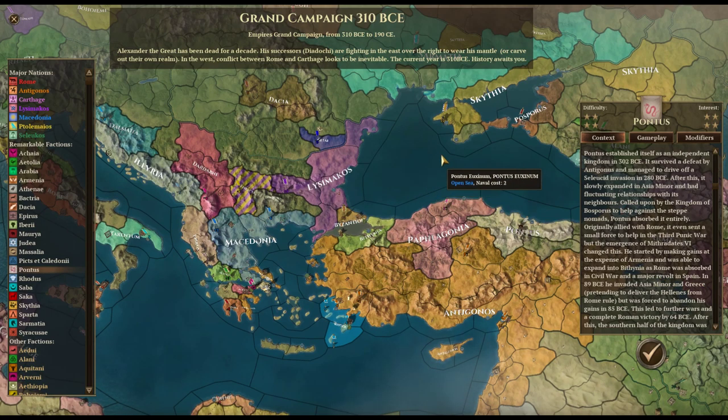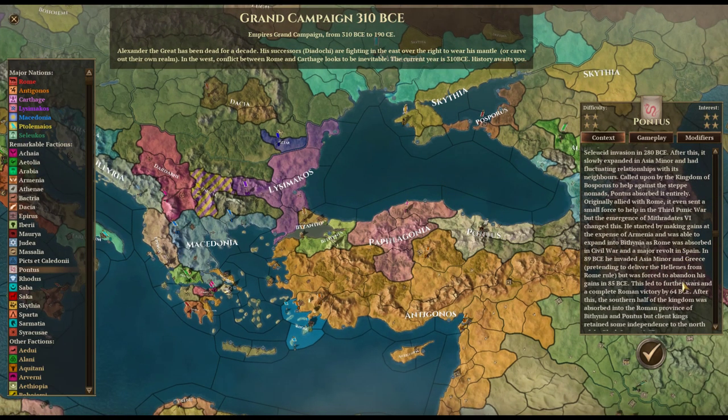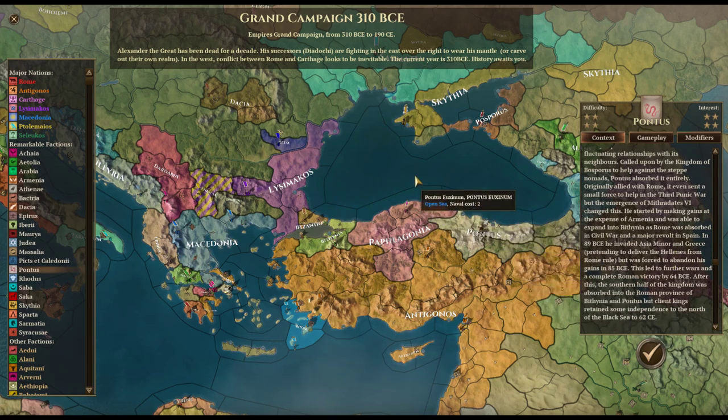But the emergence of Mithridates VI changed things — a major historical figure. He started by making gains at the expense of Armenia and expanded into Bithynia as Rome was absorbed in civil war — the Social War, the war of the allies. This led to further wars and a complete Roman victory by 64 BCE. The southern half of the kingdom was absorbed into the Roman province of Bithynia and Pontus, but client kings retained some independence north of the Black Sea to 62 CE.